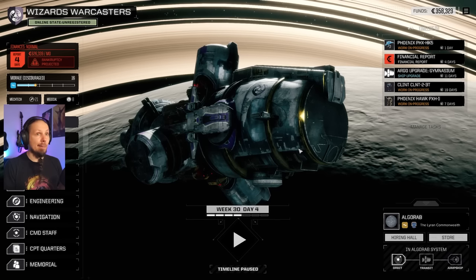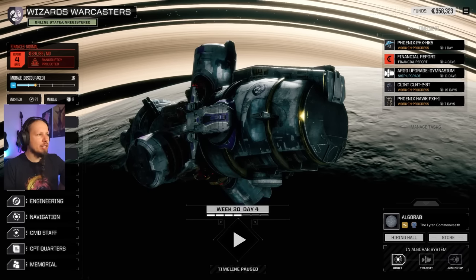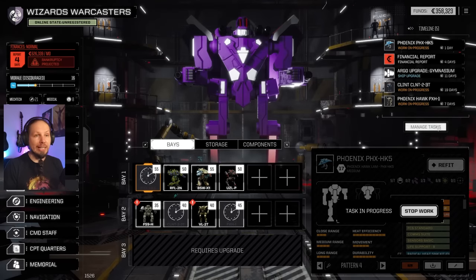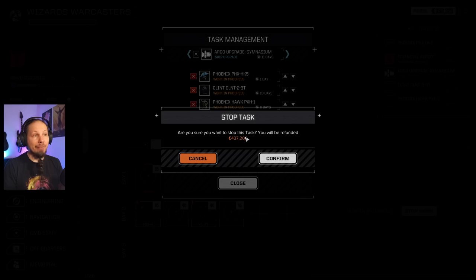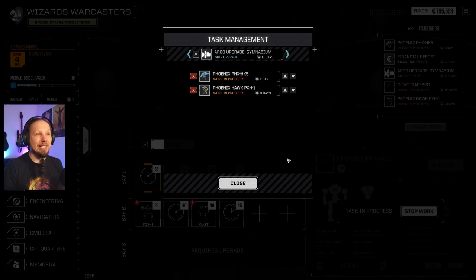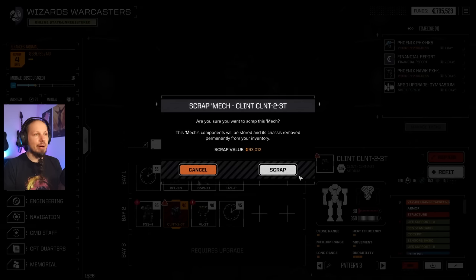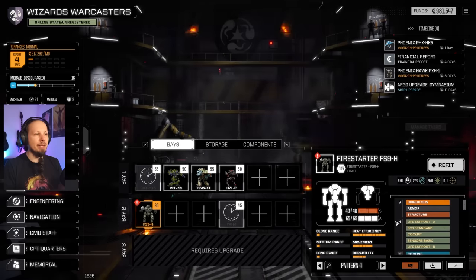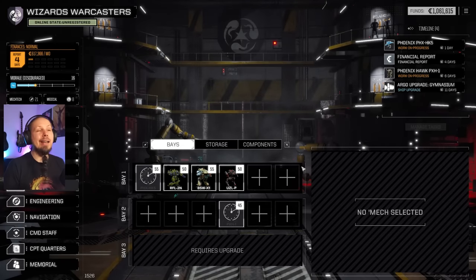Let's check out my stash. First of all, I want to not use the Clint — we don't need that thing. So we're gonna refund 437,000 C-Bills. We're definitely gonna scrap this bad boy — scrap the Vulcan. Goodbye. And we're gonna scrap the Firestarter as well. Goodbye. We don't need them.